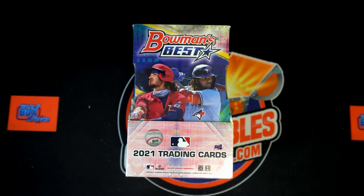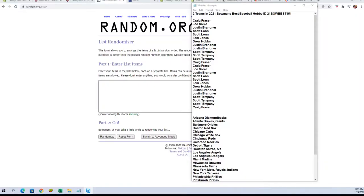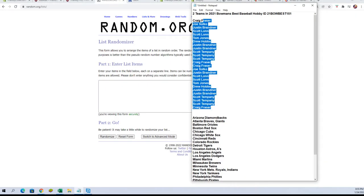All right, 2021 Bowman's Best Baseball Box 151. You know how we do it - seven times each of the owner's names and team names. We'll put you up on a spreadsheet, give you a couple minutes to trade and talk, and then we're gonna dig in. Let's switch over and do our randoms now.